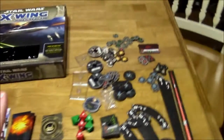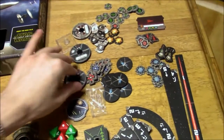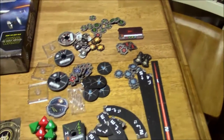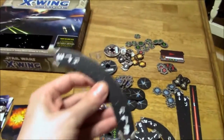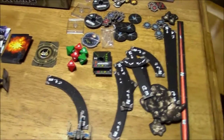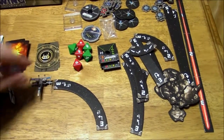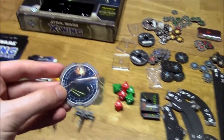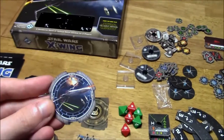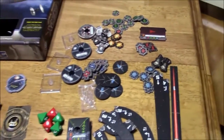As far as what all comes with this, mostly everything from the original core set comes in this one as well. You've got your bases, your maneuver dials, various tokens — some of these are specific for missions. You've got your ship bases with firing arcs and different abilities. There's a new Talon Roll that is now available, sort of like a K-turn, where you move along and then rotate using a curved template as opposed to a straight template. You've got an initiative token, and there's a slight difference there — in this game, players actually roll a die for initiative rather than the Imperial player automatically having it.